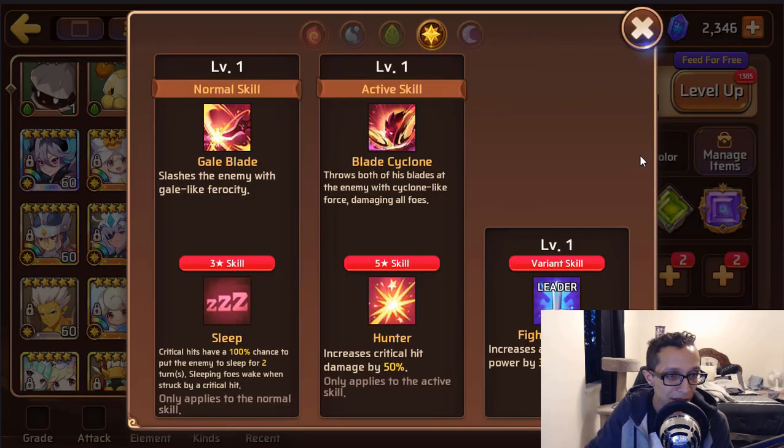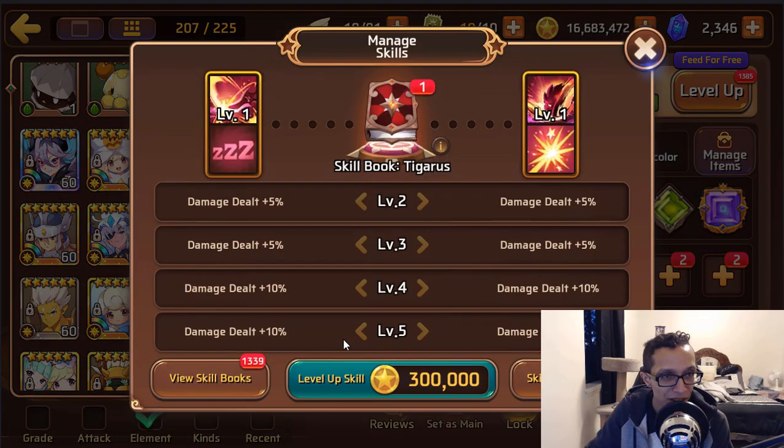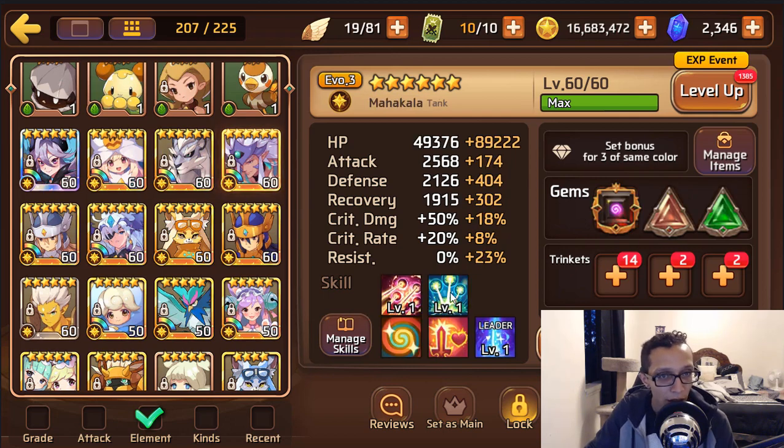Then you have a light Tiger — sleep and hunter, and he needs crit, which you do have max crit on him. I don't have much advice on him. You could probably use him in a PVP environment, not really sure if I'd recommend it. You do have a light Shiva as well. Light Shiva used to be the meta, but with all the dark aggressors out now and Draka, he's not bad, but he's not what he used to be.